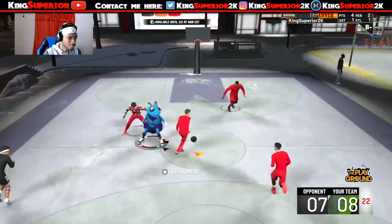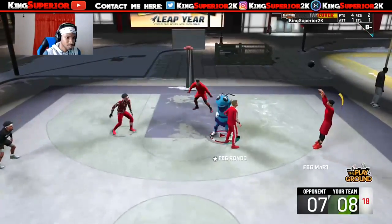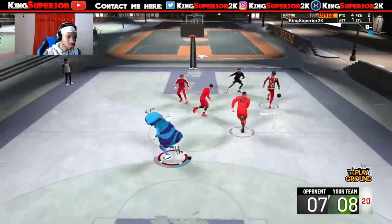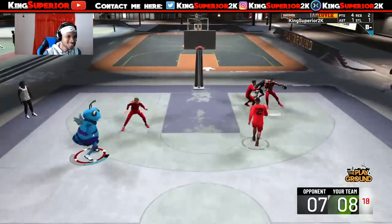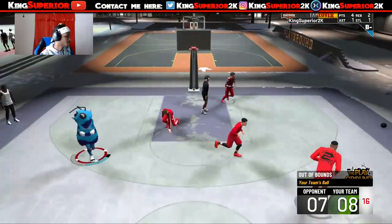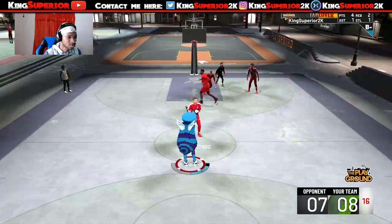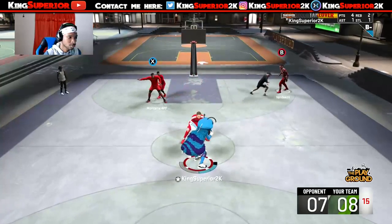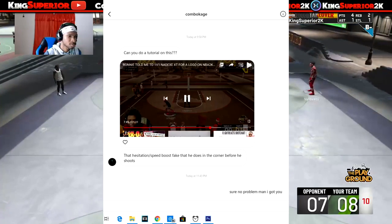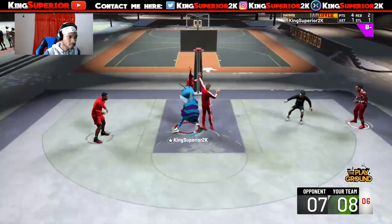Now I got another dribble move request for y'all. I was in my Instagram DMs a couple of days ago and I was surprised by how many DMs I had from subscribers — absolutely crazy. I tried to respond to as many as possible. He sent me a clip of a YouTuber — DNA — doing a fake momentum drag snap in the corner and shooting a three, and he asked me how to do that.